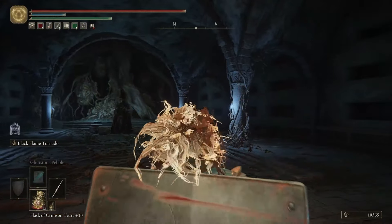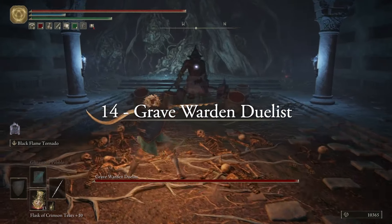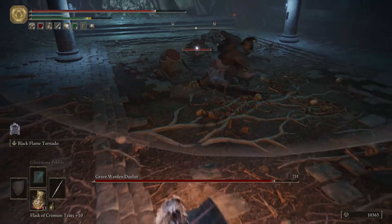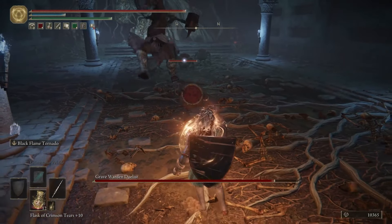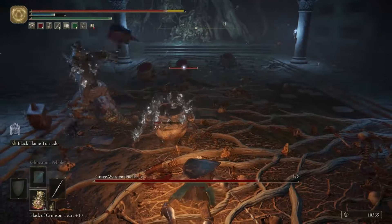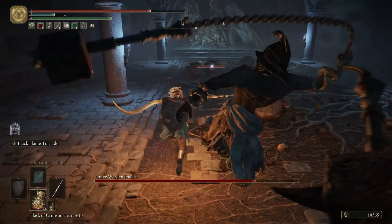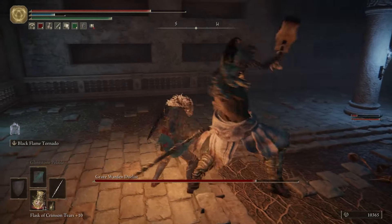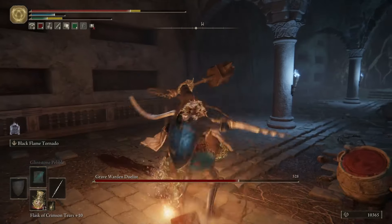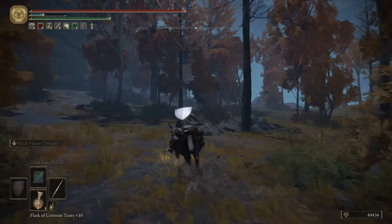At number 14, we have the Grave Warden Duelist found inside Ariza's Side Tomb. I've said it throughout this series — any time I get the chance to fight a duelist, I don't complain. I think they have fun movesets, their designs are really cool, and their weapons are sick as heck. This duelist though is pretty forgettable, because it has the misfortune of being the side piece in its own area — it's in the side tomb for god's sake.